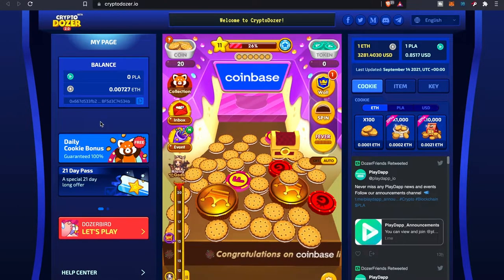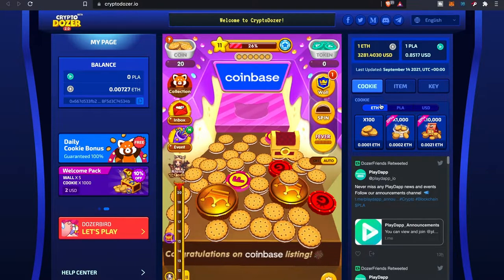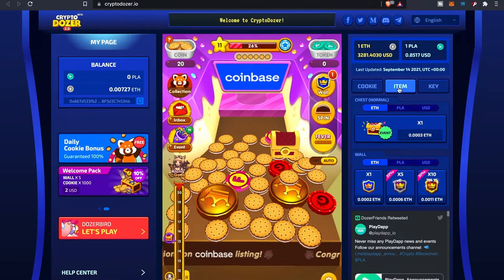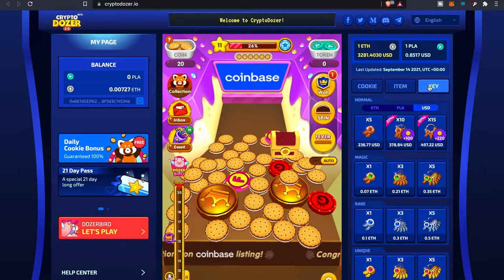It shows your balance right there. They have a welcome pack that gives you five walls and a thousand cookies. You can also buy cookies if you choose, and you have the option to buy all these different items using the PLA token or USD. Same thing goes for items like walls.